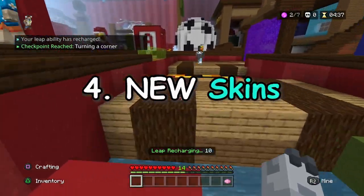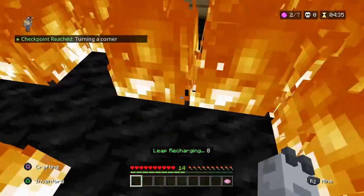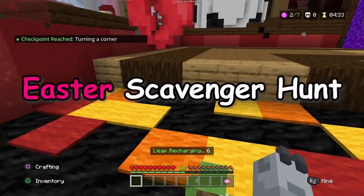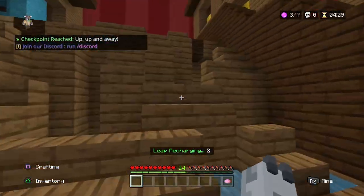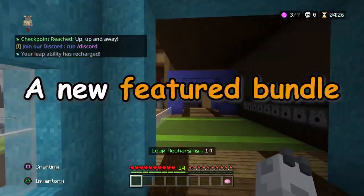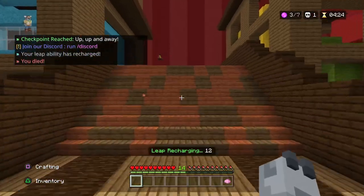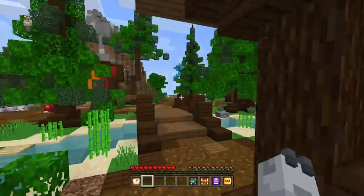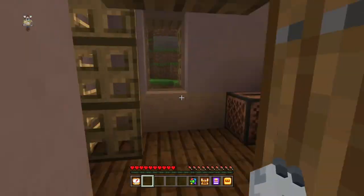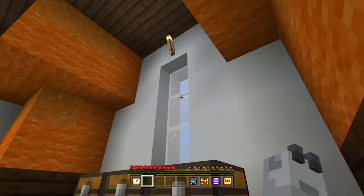Number 4: New Skins. We will definitely be getting a new skin when the Easter scavenger hunt comes out, which will hopefully be very soon. But right now there is currently a new featured bundle called the Axolotls, which contains loads of different costumes. Also, the Dora the Explorer hub title has moved location to this windmill right next to spawn.